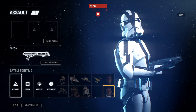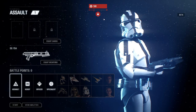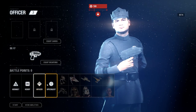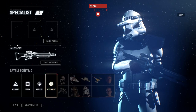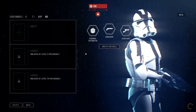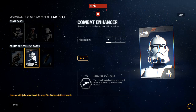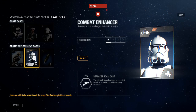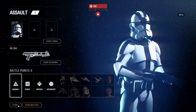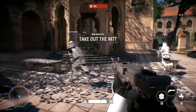So we're picking our first class. Based on battle points you earn, you can spend them on heroes and vehicles. We can currently use the Assault, Heavy, Officer, or Specialist. I kind of like the heavy but he's gonna move a lot slower. Let's see what cards he's got - we have an ability replacement card that regenerates your health while active. I'd rather have that. We don't have any more cards - gotta get to level five. Let's go!